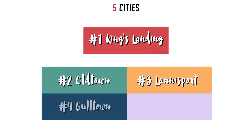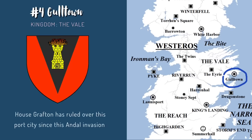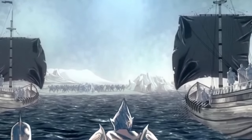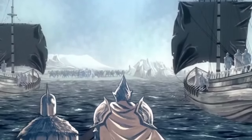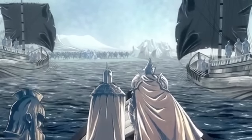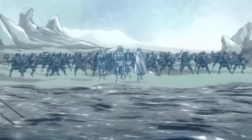Heading towards the northeastern part of the map is the fourth largest city. The only city in the Vale is Gulltown. It's a wealthy port city ruled by House Grafton, which is surprising since there is a branch family of House Arryn living here called House Arryn of Gulltown. Even though they are wealthy merchants, they are looked down upon by the main branch. House Grafton came during the Andal invasion 6,000 years ago, along with the Arryns. The Vale was actually the first stop when the Andals sailed from Essos. Gulltown was already an operating port led by the First Men family House Shett, but since the Arryns and the rest of the Andals took the Vale, House Shett lost control of the city.